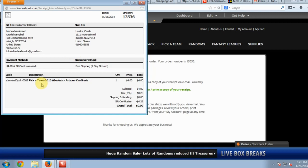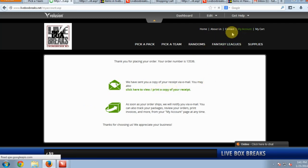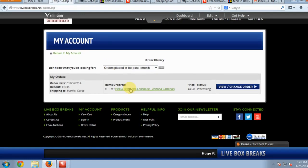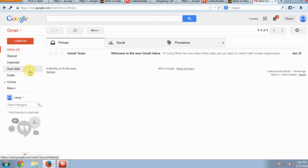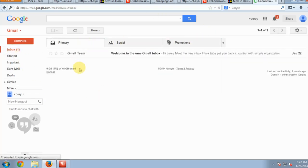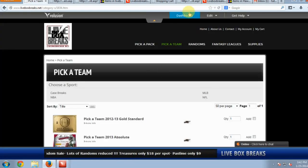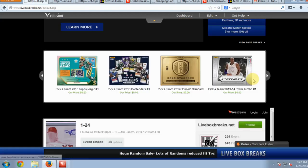You'll see you got the Absolute Cardinals — you can print that out if you want to keep track of your teams. You can always go to your accounts and review your orders to see Pick-a-Team Cardinals there as well. One thing to always make sure — you'll get an email when you check out. It may take a couple of minutes, but you'll get that confirmation. Your team is all set and ready to go.